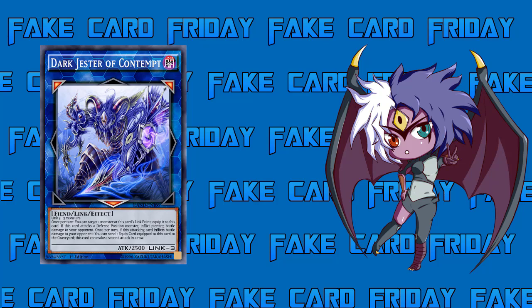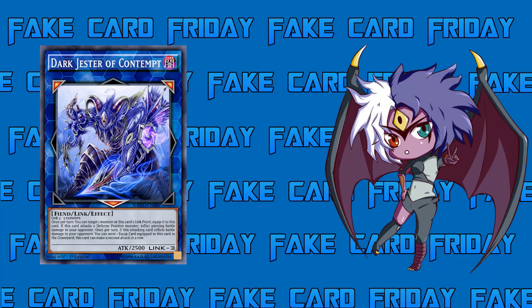The first card is Dark Jester of Content. It is a Dark Fiend Link Effect Monster with 2500 attack and is generic, made with three link monsters. His link markers are interesting: he points top-left, top-right, and down-bottom, so you only open up one for yourself but two for your opponent. His effect must be pretty good to warrant opening up two zones for your opponent.